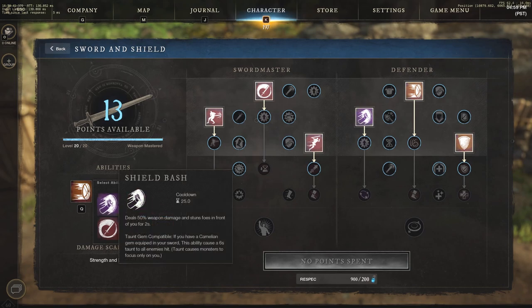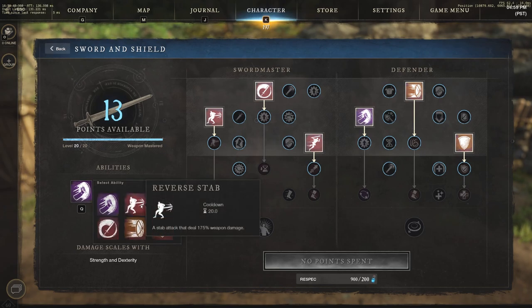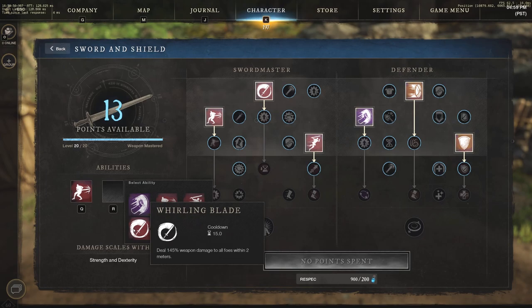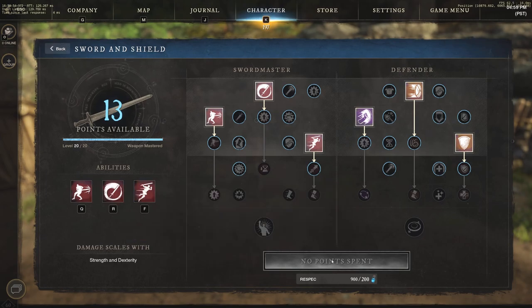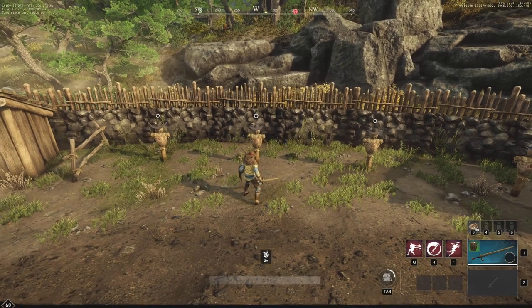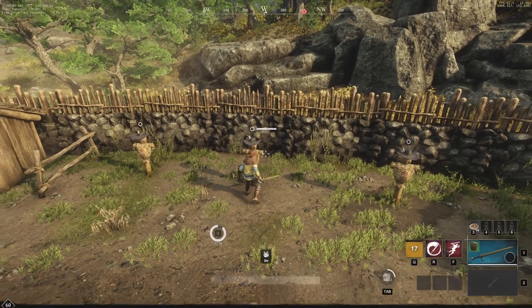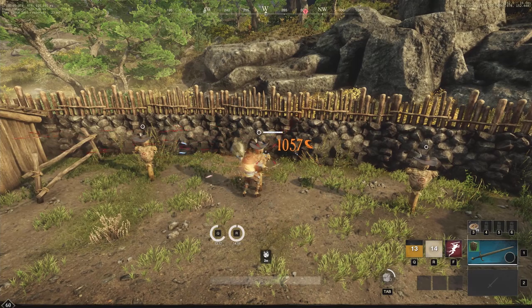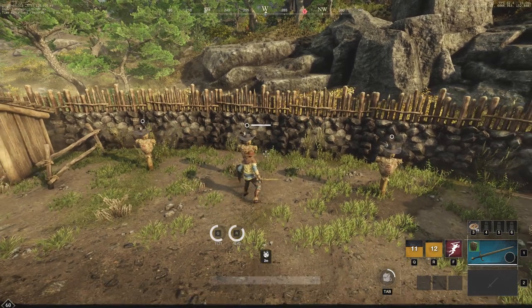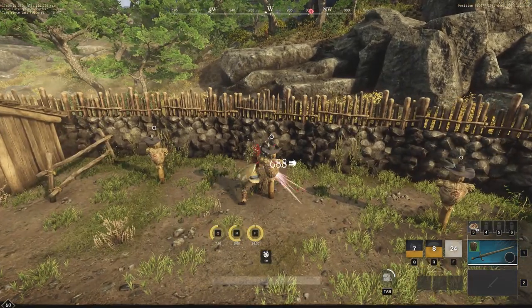We're going to go through each and every one. Let's go through the Sword Master side first: reverse stab, whirling blade, and leaping strike. Starting off with reverse stab — a nice 892 damage. Going to whirling blade next: 1057, a very strong crit there.